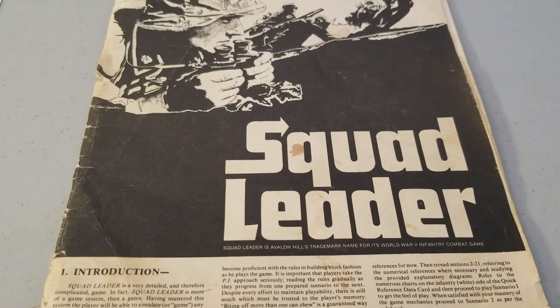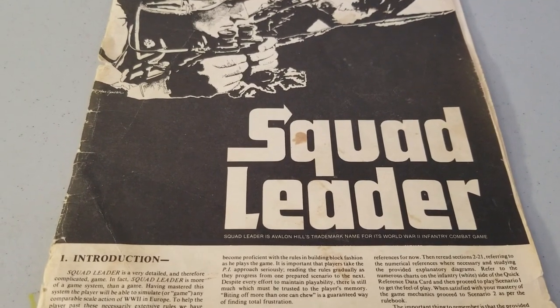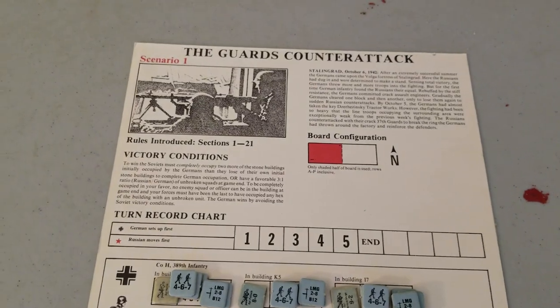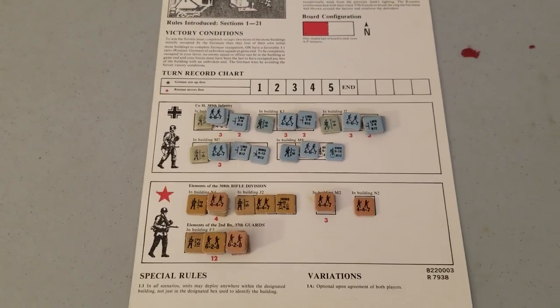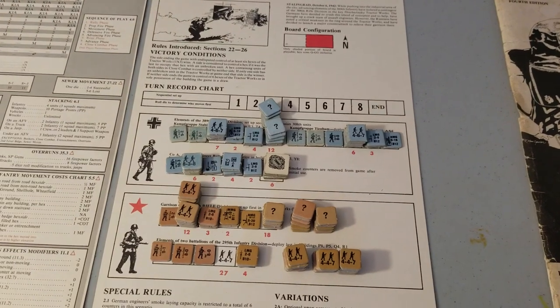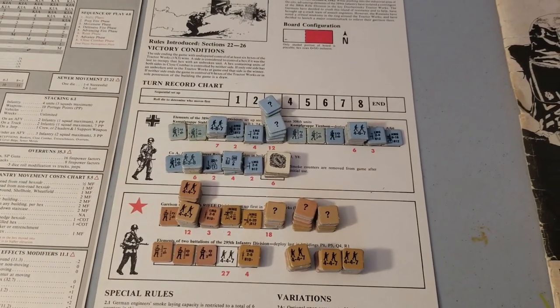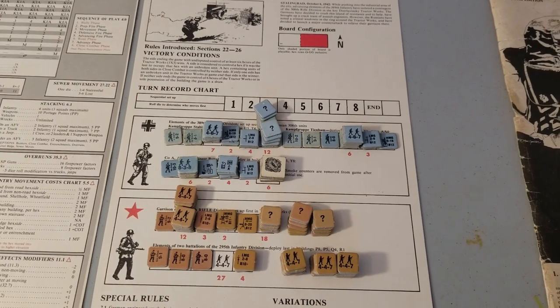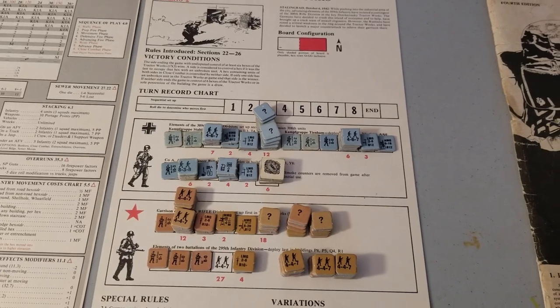Hey again everyone, time for some more Squad Leader. Yesterday, or the day before, I talked about the Guards Counter-Attack, Scenario 1 from the Squad Leader game system. And there's all the pieces back in play. Today we're going to talk about the Tractor Works. Just like yesterday, we talked about setup, game turn 1, rules, stuff like that, and just try to hopefully point out some of the unique aspects of the game system as we go through it.